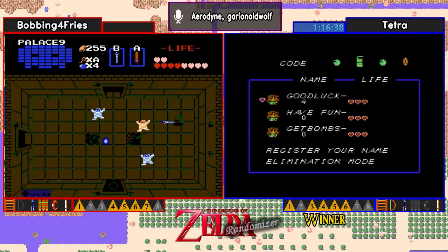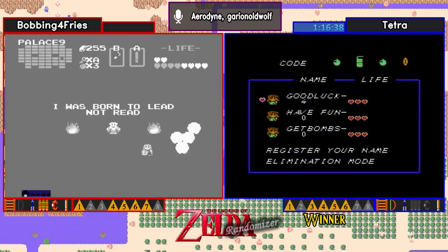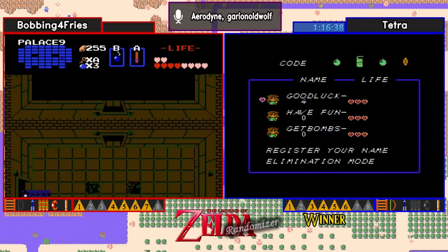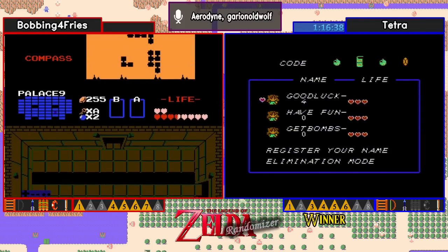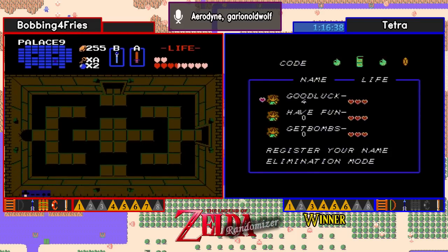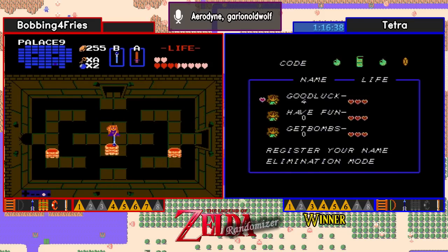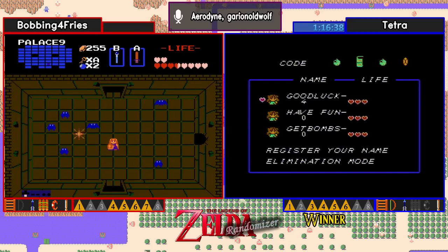Bobbing still pushing through level 9 at a pretty good clip. We never saw what the other item was — we'll see if we can get Tetra in here for a chat. In the meantime, Bobbing needs to hope that he finds the book and gets the hint right away that the bow is in nine. But there's no hint for bow — that's a hint for the silvers. Yes, that is correct — that's why if you're going to go in with bow or silvers in nine, I prefer to have the bow on hand.